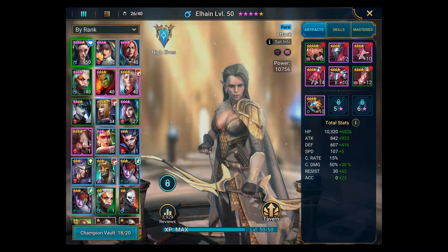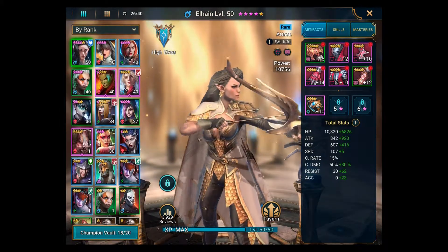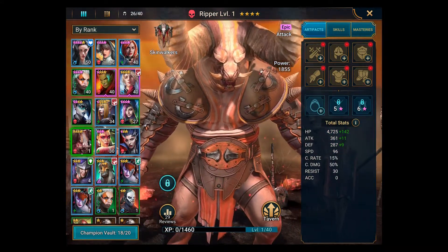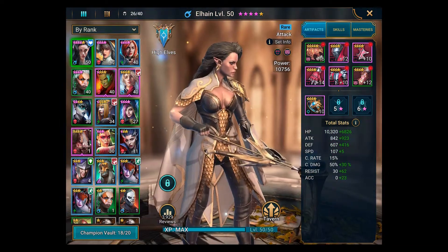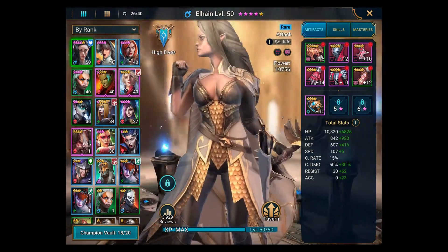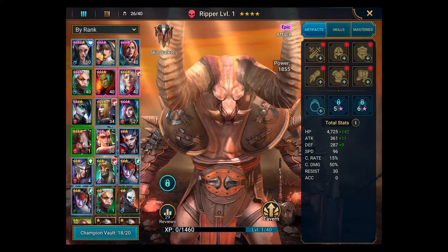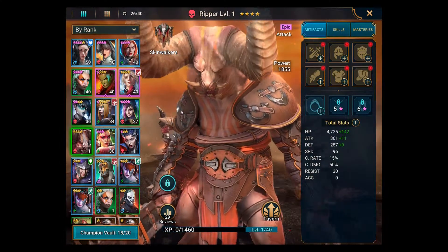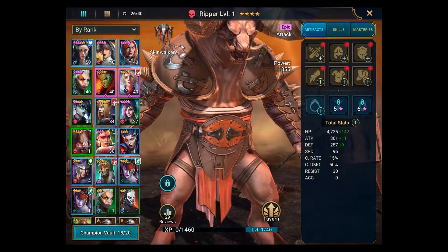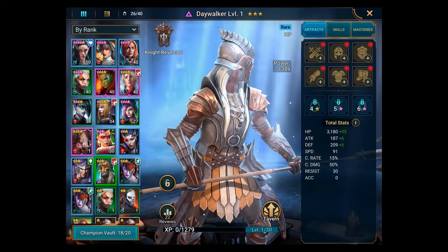Let's look at my champions — this isn't all of them, I've got a whole bunch more. Here's the new one — he's the Ripper, four stars. I've actually got my first five-star now: this elf archer I've levelled up to five stars. So the four-star from the sacred shard isn't that interesting since I've got loads of four-star characters, though it's a type I've never seen before.